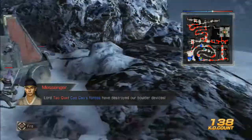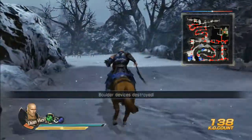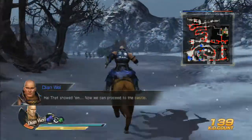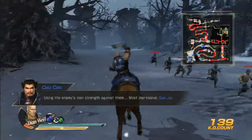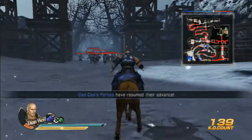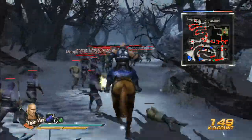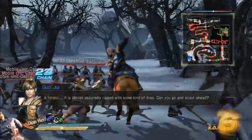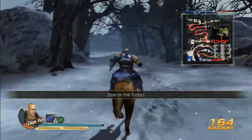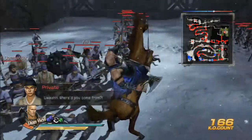Alright, so I believe this is the point where you can start running forwards. I think you need to get in the castle first before he'll start running. This is the same stage that we played a while back as Shoe, which also had a pretty annoying optional objective. Now, I think the next part we've got to get through here, and you'll hear something about an ambush. You'll notice that on this section of the map there's nothing indicated, which means obviously there's going to be an ambush here.